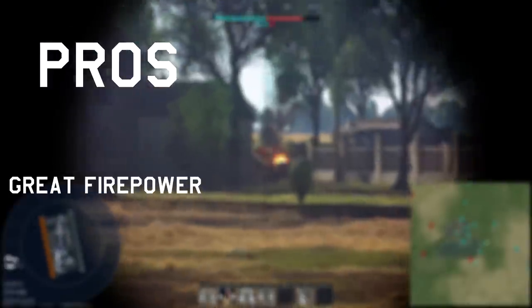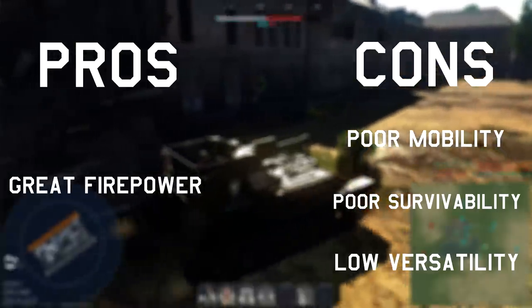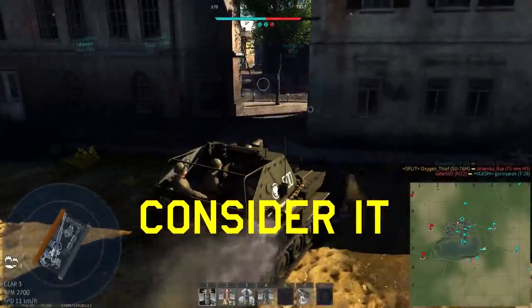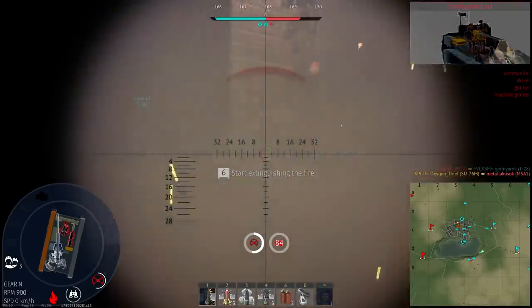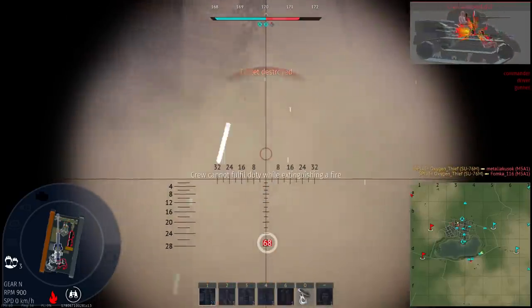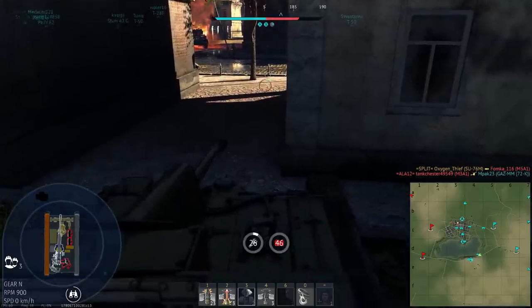Pros: great firepower. Cons: poor mobility, poor survivability, and low versatility. Verdict: I'd consider this one. It will work really well if you know some good spots on the map to play in, but if you're still relatively new to the game, you'll likely do better using the ZIS-30. The SU-76 has no passive advantages to help you out, and it can be a bit tedious to use, especially stock with no mobility upgrades. Because of this, I'd personally recommend you go for the ZIS, but if the extra firepower this thing offers is appealing, you might still get some good results in it.